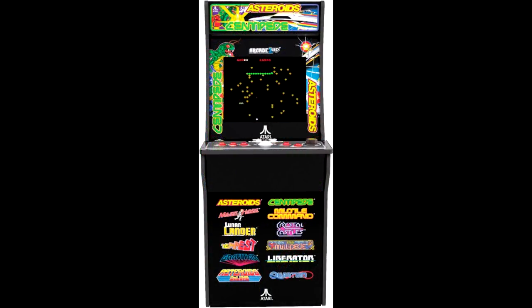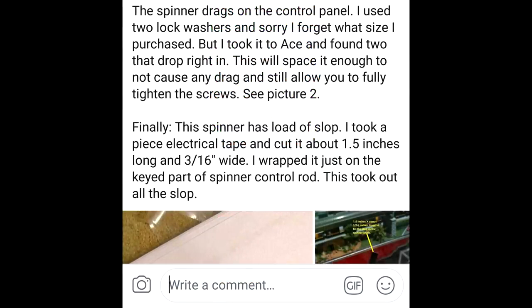It's still not your traditional free-spinning dial, but it is much improved from the standard clickiness — it basically brings the cabinet from being unplayable to playable. So looking at the post: the spinner drags on the control panel. He used two lock washers — he forgot which sizes but brought the piece with him to the hardware store and found the right washers that way. The washers give it enough gap so it's not going to cause any drag, and it'll still allow you to tighten the screws back on when you put the spinner back on. Then the spinner had a lot of slop, so he took a piece of electrical tape, cut it to specific measurements, and wrapped it around the keyed part of the spinner control rod — and that took out all the slop. So that's all it took: two washers and a piece of tape.